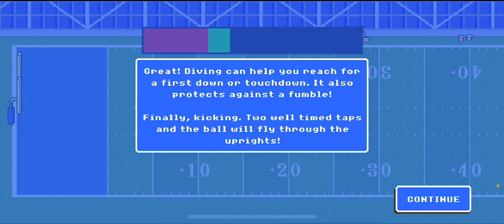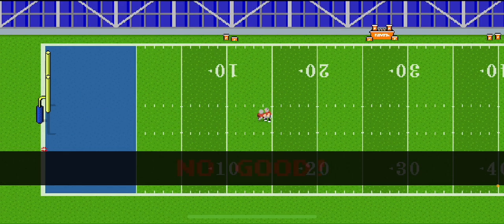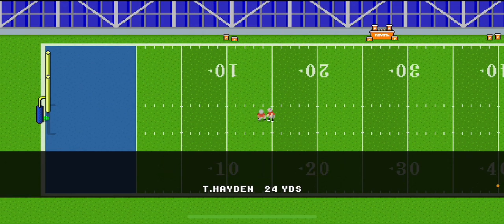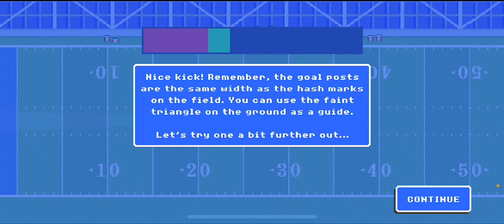Diving can help you reach for a first down or touchdown, and it also protects against fumbles. Finally, kicking — two taps and the ball flies. Nice kick! Remember: the goalposts are the same width as the hash marks on the field.